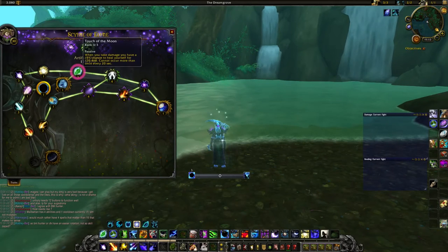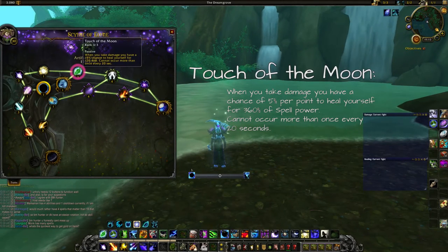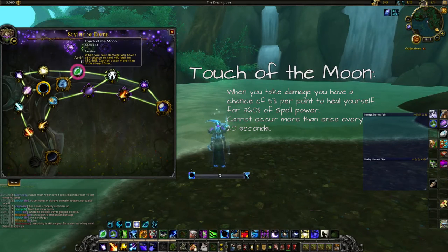After this we take Touch of the Moon — a survivability talent that gives you a chance to instantly heal for around 120k after taking damage, with each point increasing the chance by 5%. This is nice in AoE situations in the raid when you are taking sustained damage, giving a slight edge to your healers.